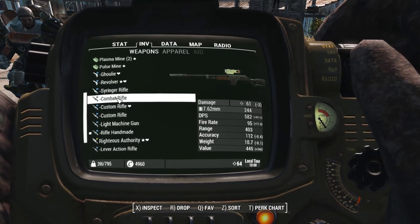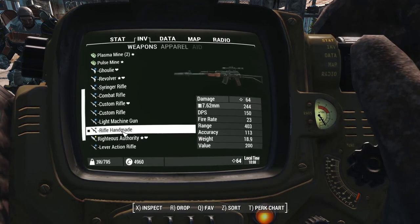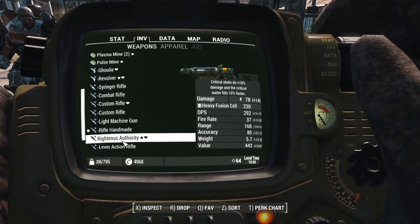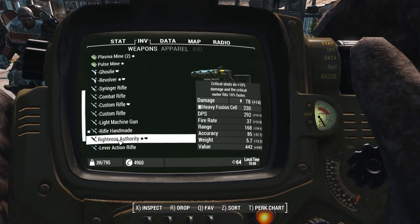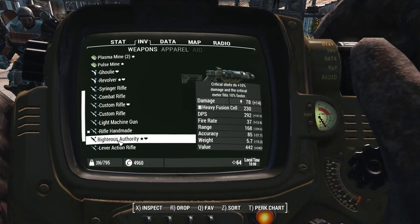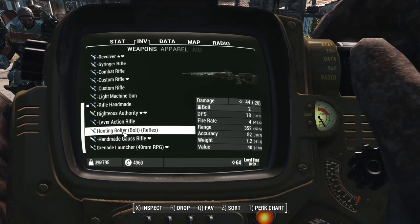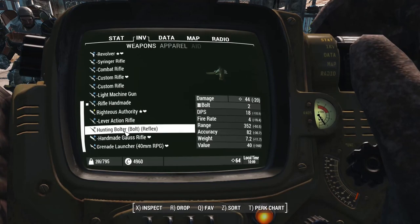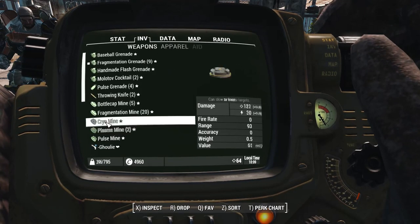What I've got is a combat rifle, a custom rifle, the light machine gun, a handmade, the lever action - though I'm not going to use the laser for that because I've got other plans for laser weaponry. I've also got a bolter that I thought I'd show you.